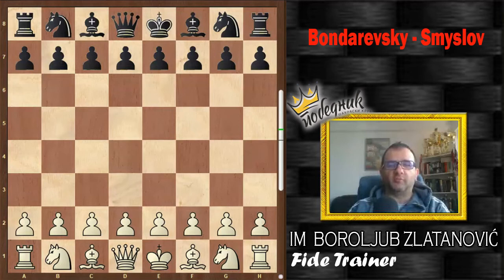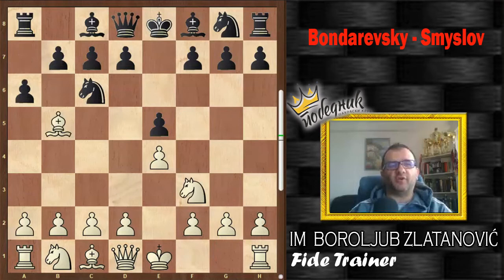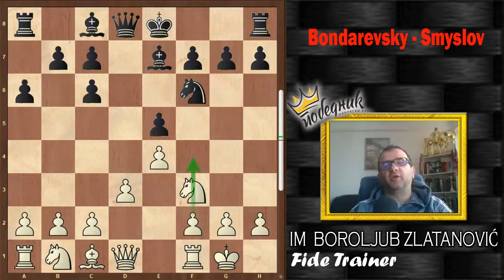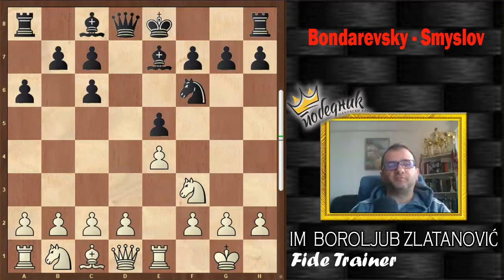Ruy Lopez was the chosen opening and after e4, e5, Nf3, Nc6, Bb5, a6, bishop moves back, Nf6, castling and Be7. Now, spending time to play Be4, white plays Be6. I think that cannot be good advice, but white wanted to use the fact that after dxc6, black must spend time to protect e5. If white wanted to play this, d3 would be a better choice because he needs the rook on f1; later he would be able to open with f4. Re1 is not such a common move.